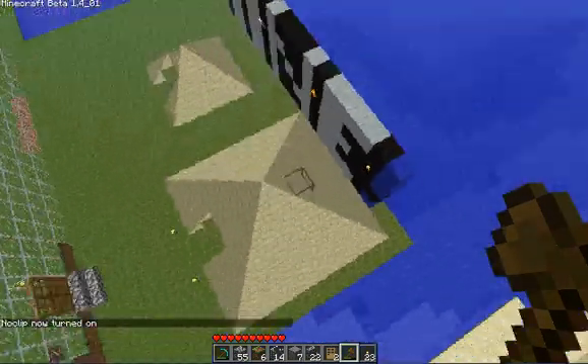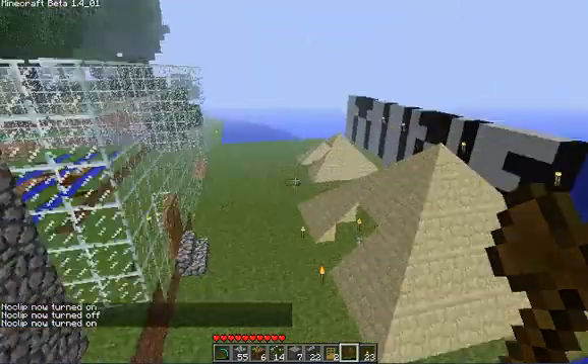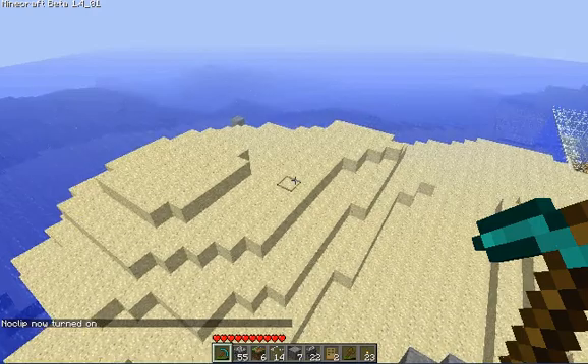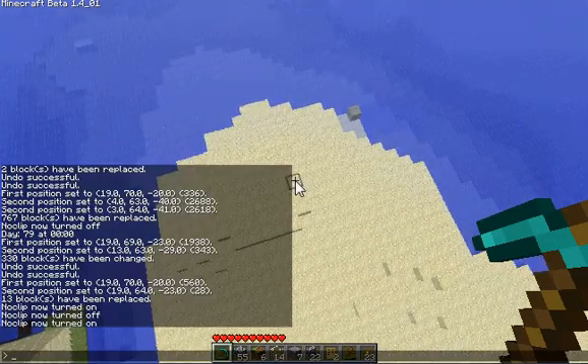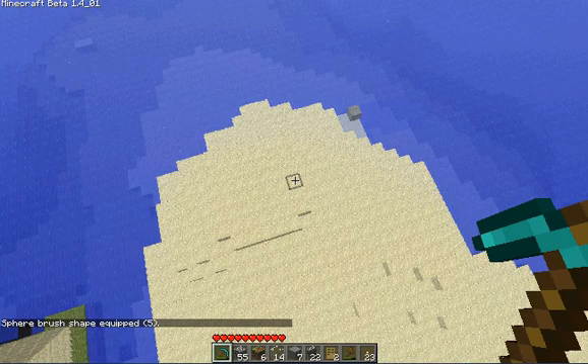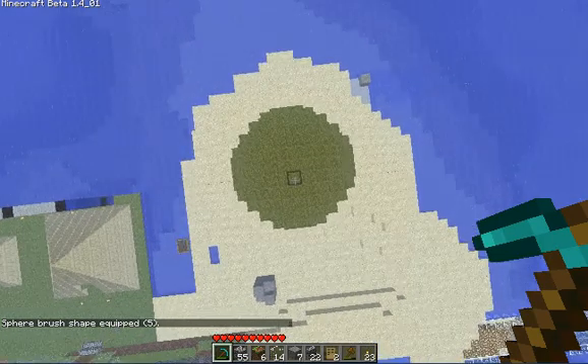There are a lot more commands to this — you can look up the list of world edit commands. With these basic commands you'll be able to figure out how to do the more complicated ones, like the brush command, which is really cool. So if I wanted to expand this area into something like a mountain, I do //brush sphere and then select my materials — let's make it grass, 5. The radius of the sphere will be 5. Hit 5, and then if I right-click — not left-click — it will instantly make this sphere.